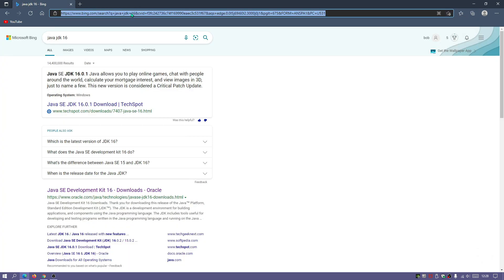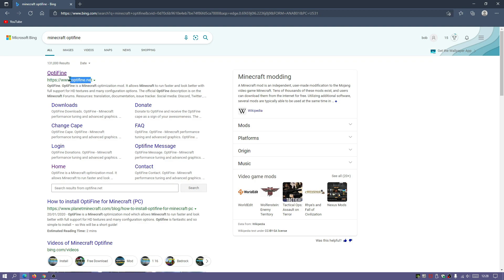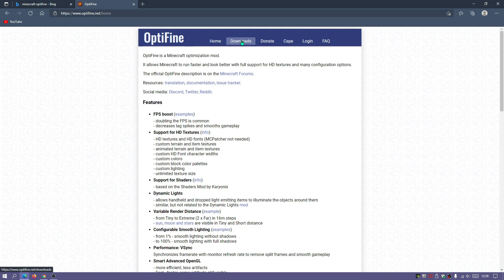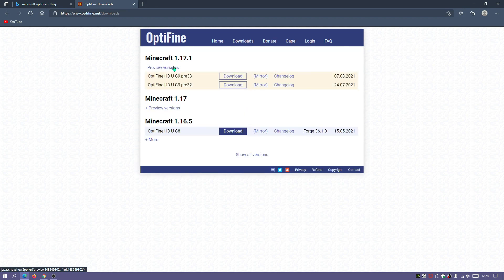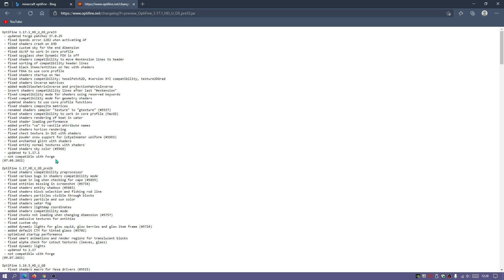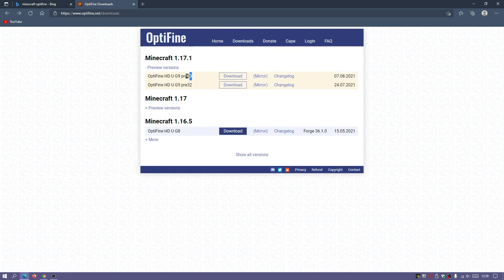Once the Java JDK file has finished downloading, close that down. Next, get OptiFine by typing 'Minecraft OptiFine' in your search bar and going to the optifine.net link. Click on Downloads, then look at the Minecraft 1.17.1 section and click the dropdown for preview versions. Note that at the moment OptiFine is not compatible with Forge, so if you want shaders with mods you'd use it with Fabric and a mod called OptiFabrik - I have a video on that in the description.